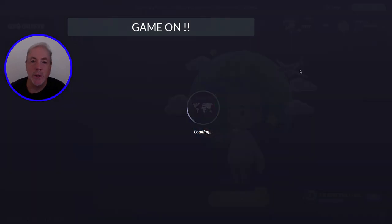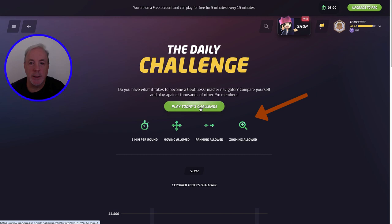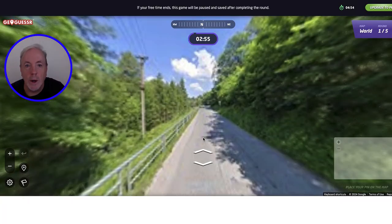I'm going to click on the daily challenge and then it pops up. Play the challenge — you've got three minutes per round. You can move, you can pan, you can zoom. And let's see — get ready. So now the five minutes starts. Where are we going first today?